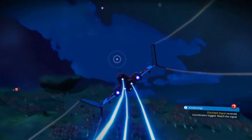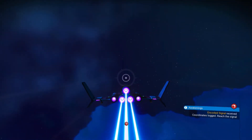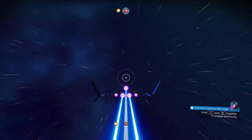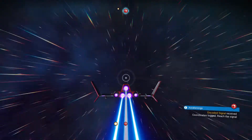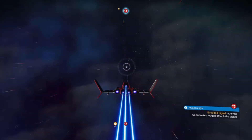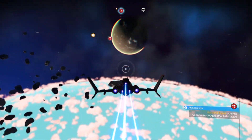This planet is actually really beautiful. Let me just use my thrusters and get out of the planet's atmosphere. Okay, I think I've come a long way — let me just check. Yup, we are definitely out of the planet's atmosphere.